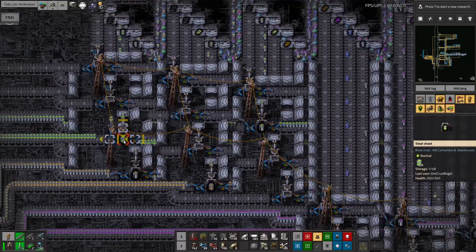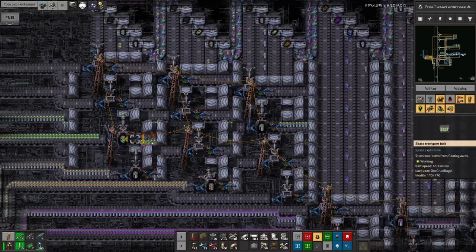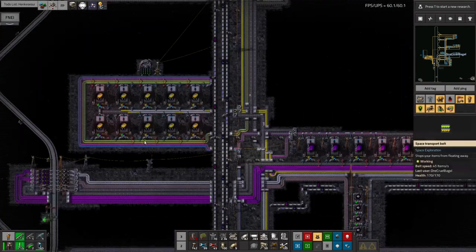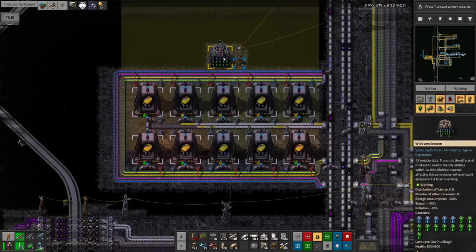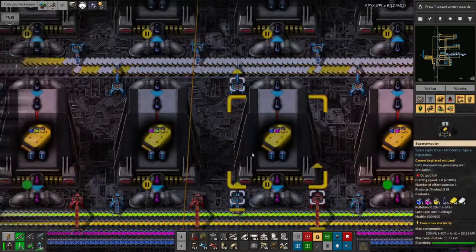Over here we've got the standard — about 30 I think — in one of these, and whenever it gets below that this will load some more over. While I'm talking about research, I've also done a few other things up here: I've put in some extra supercomputers along here, I've put in some speed modules, and I've put in this wide area beacon to cover all of those, so these machines will now run faster and more power efficiently.